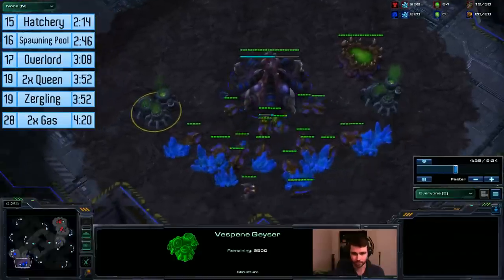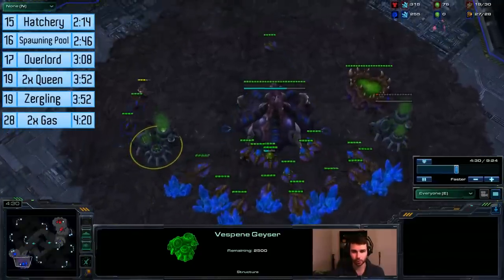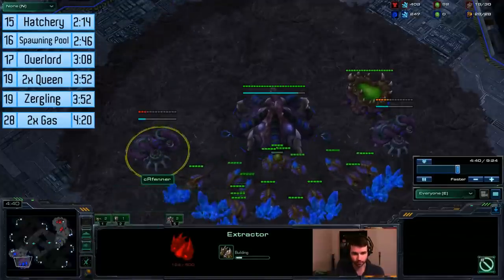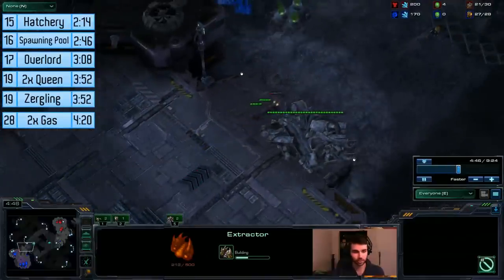So as soon as my zerglings pop, I chase the SCV out. You want to be taking the gas at about 4:20, but sometimes the SCV will still be in there, so as soon as he goes out, then take the gas — that ends up being about 4:30 and 4:35 for the other one.